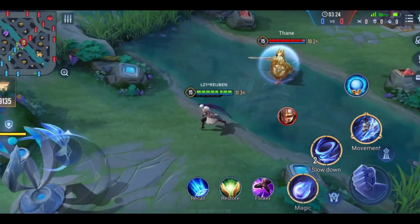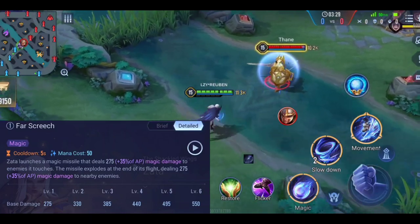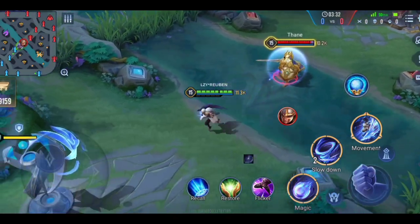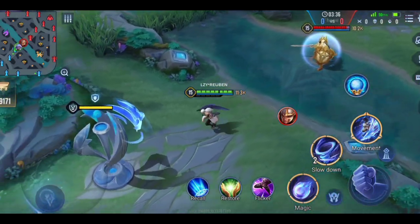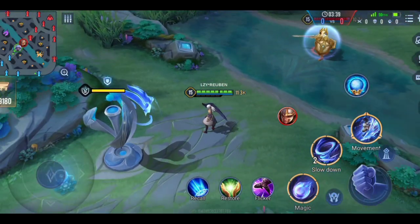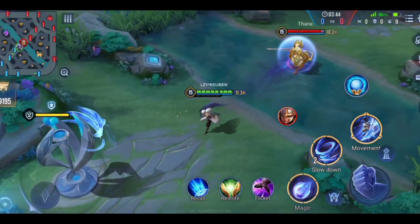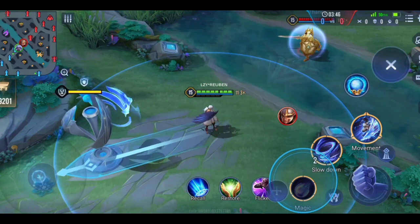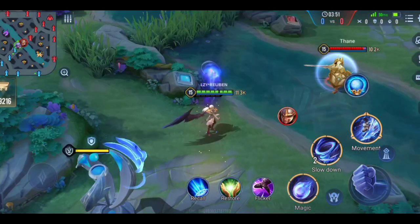Next is his first ability. Zarta launches a magic missile which deals damage to enemies in its path and explodes at the end. A cool trick you can do with this ability is that you can pair it with Flicker. You drag the ability over Flicker and then you instantly flicker in the direction you want to.